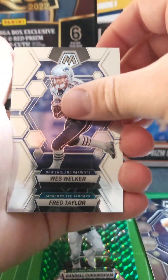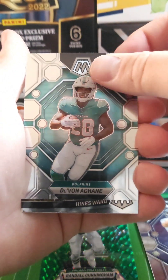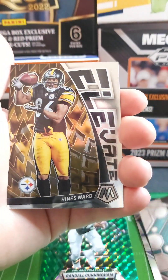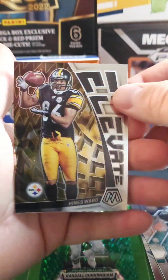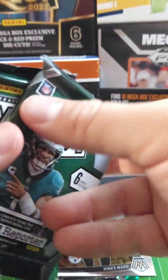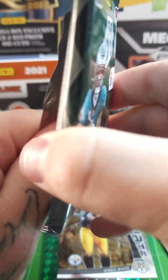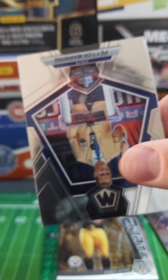Johnson, Welker, Fred Taylor — there we go, he did me good in the old fantasy. Hines Ward — nice, that's a cool card. Oh, I grabbed two packs thinking I got a really thick pack because I'm dumb. Goodness.